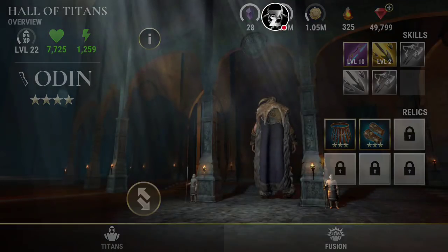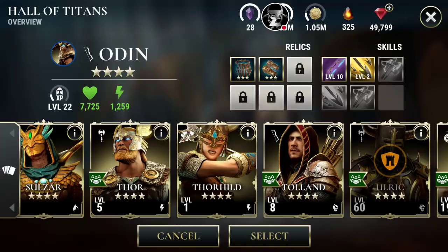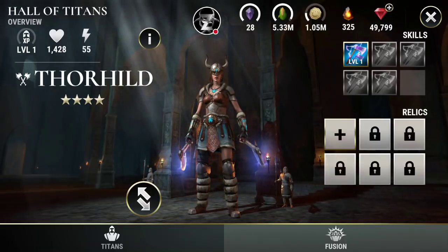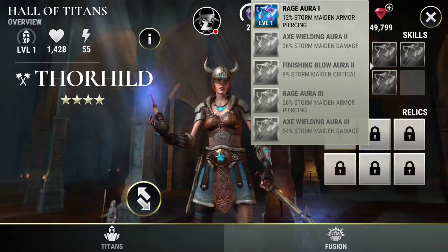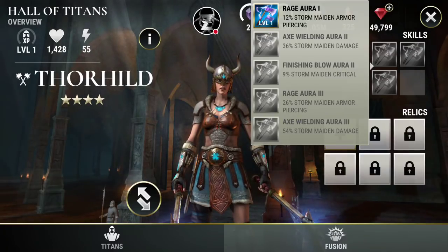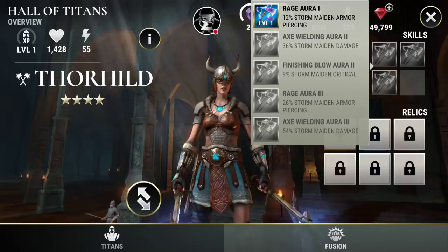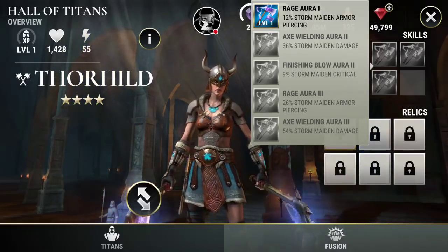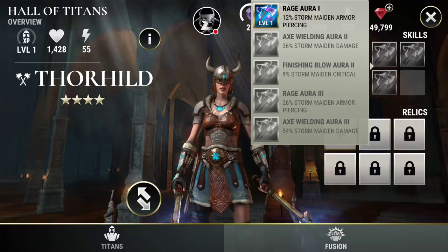Now let's take a quick peek at my Thorhild, like I promised — thank you for waiting until the end of the video. Make sure you slash a like because it always gives me a boost and helps my videos get watched by as many people as possible. Alright, so here we go — Thorhild. I already checked out the skills myself, and I know she is absolutely amazing. I got no damage to Titans — I got Armor Piercing, Damage, and Critical as one of the second skills, and then Armor Piercing and Damage. Oh my gosh, it's just amazing. Finally have a Lightning Berserker with a good skill set. I'm going to be running with this Thorhild. I'm very excited that I was able to get her in this event. Definitely the grind was worth it. Let me know if the grind was worth it for you on Thorhild in the comments below.